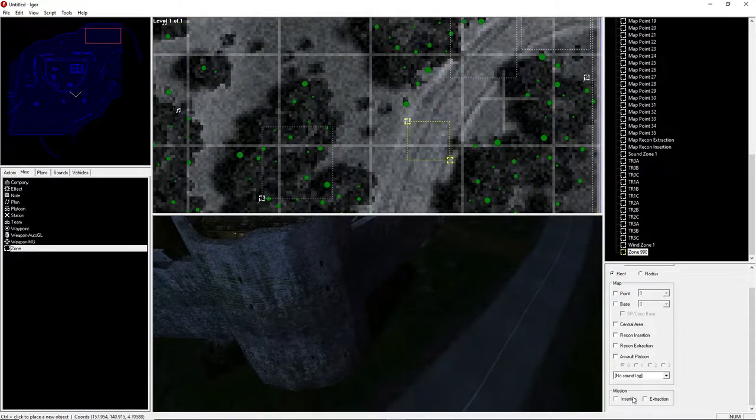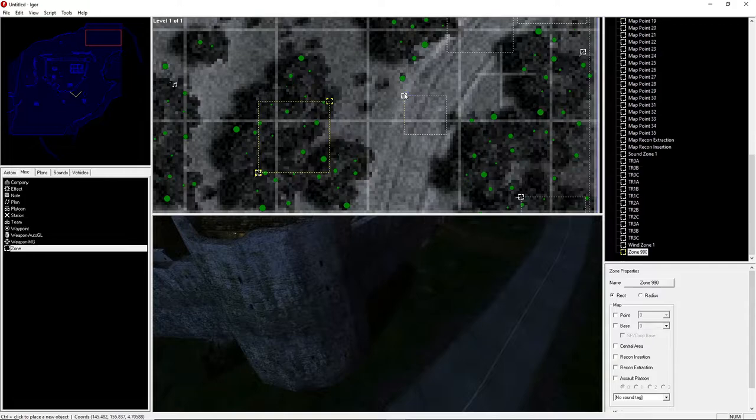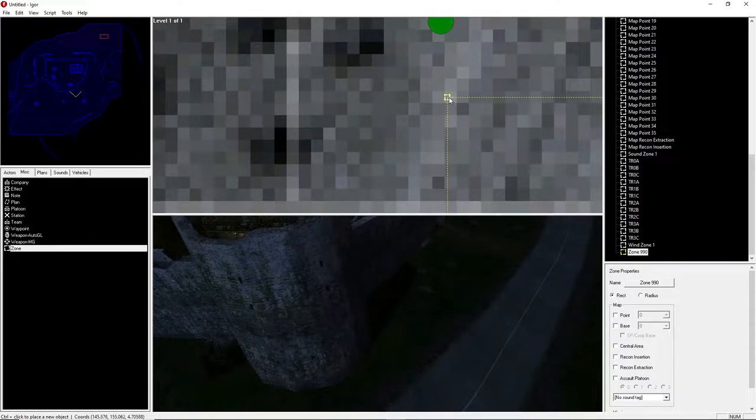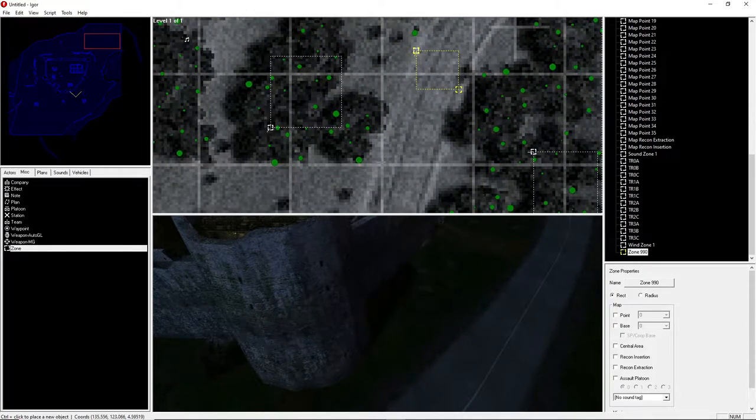Set that to insertion. One thing I didn't cover in the basics is how to change the direction you face when you spawn. If you make an insertion zone like this it'll make you face a certain way. If you look right here you see a little line — it's the same as the orientation line for actors. You hit shift and then left click wherever you want it to be facing, and that's the way you'll be facing when you spawn.